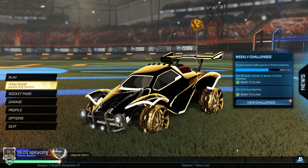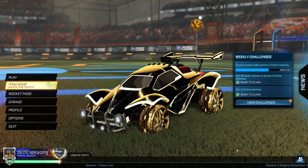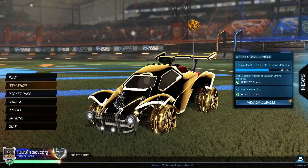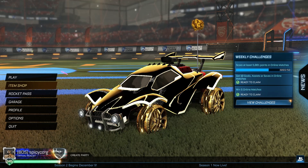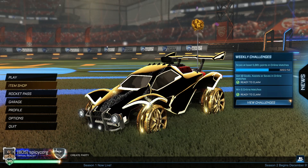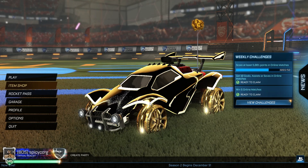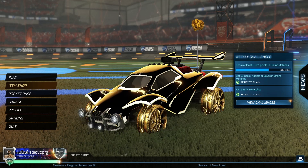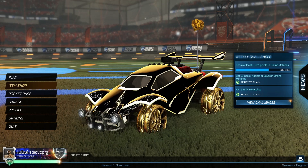What is going on guys, Spicy Cork here for another Rocket League video. Before we get into today's topic, I just want to say we are giving away a couple items — one being the Stipple Gate black market decal I'm wearing right now, and the other being a white Octane. The Stipple Gate giveaway is at 2,250 subscribers, and the white Octane at 2,500. All you have to do is like the video, drop a comment with your Xbox, PS4, or Steam/Epic username, and subscribe.